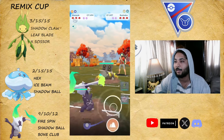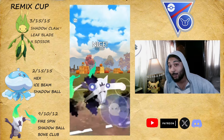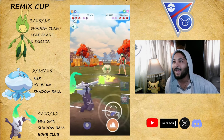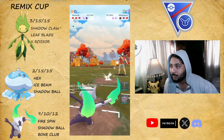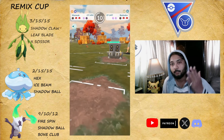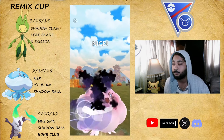Moving on to the first battle — there's Bastiodon and Carbink, and we're weak to them. I come in with my Alolan Marowak. We go for Bone Clubs and they throw Smack Down, then Stone Edge — staying here obviously since it's a good matchup. They come in now with their Whimsicott, and with the Moon Blast this will do a lot but it's still not enough to knock us out. I press the Bone Club — I was so frustrated there because I was locked out of my move, which means a lot.